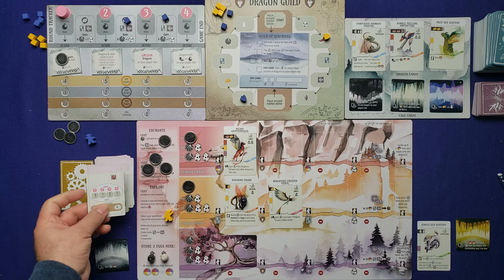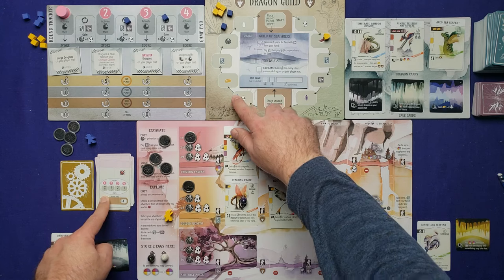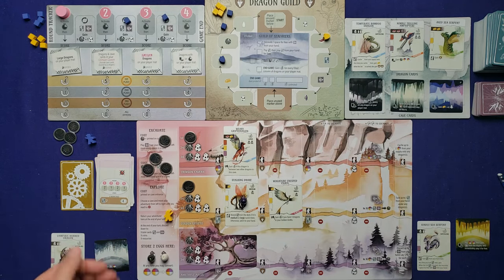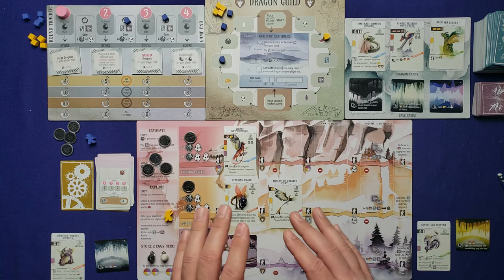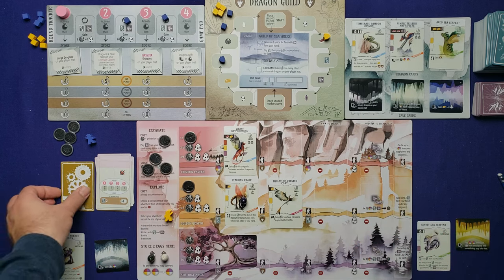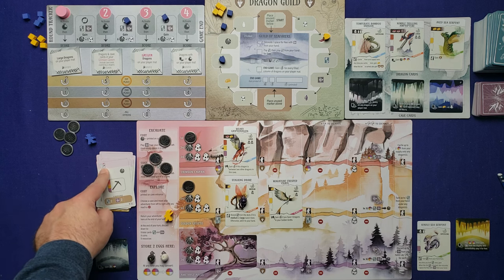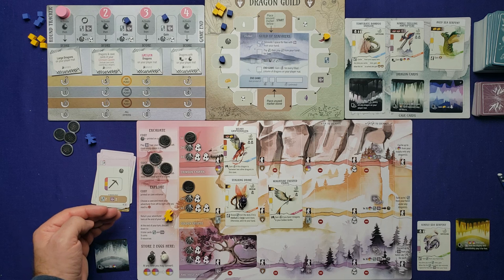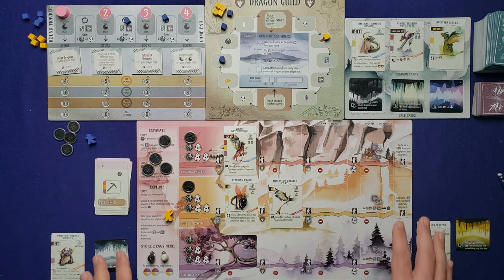Back to the AI: we draw the final card, and it shows the pass icon — so the AI also passes. We're done with round one. Discard all six coins (placing them aside to regain later) and activate any end-of-round effects — I don't have any. Score the large-dragons objective: the AI has zero large dragons, I have one, so I score four points for first place.